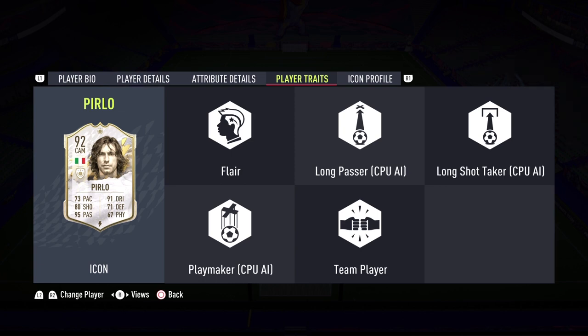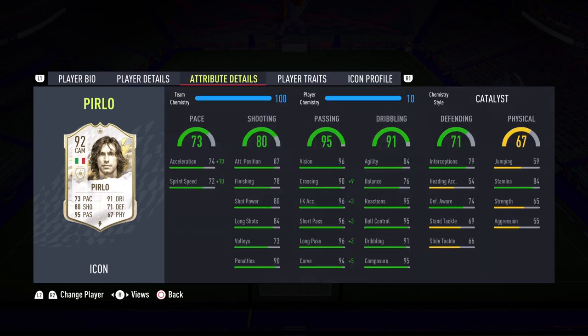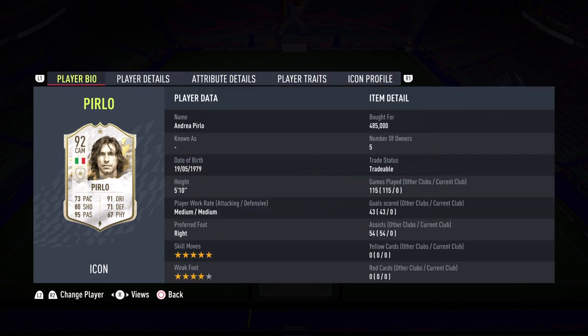Physical department is not really his strength, but he does have 84 stamina which should be sufficient to last the full 90 minutes. Player traits: Flair, Long Passer, Long Shot Taker, Playmaker, and Team Player. Here is the icon profile if you want to read it — the Milan and Juventus legend. He also played for Inter, which is crazy — I did not know that. He makes his debut here at Elite Foot FC.